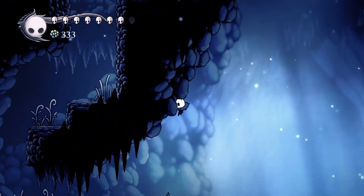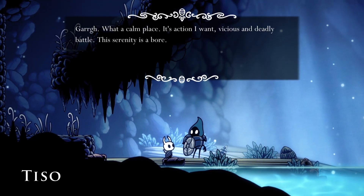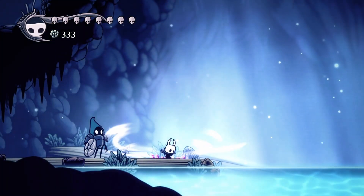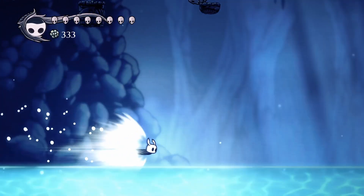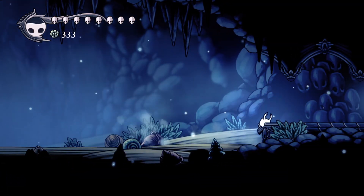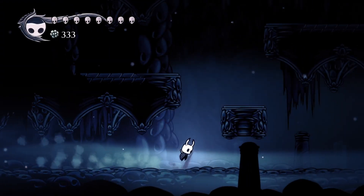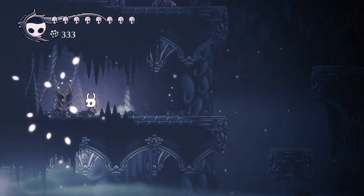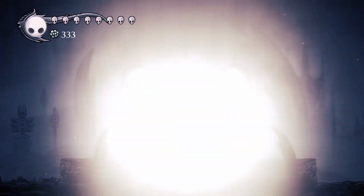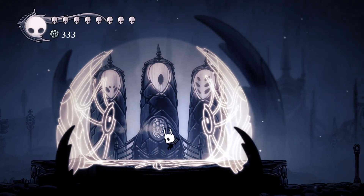We can talk to Tiso. He says: 'Guard? What a calm place. I want vicious and deadly battle — this serenity is a bore.' Look at the splashback, I think that's pretty cool how they added that. If you need any soul you can break this little wall and get some. Go up here, hit that little switch — this opens up and you can head to the right. Crystal Heart makes it a little faster.